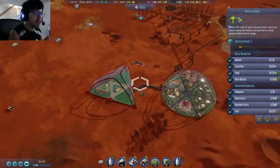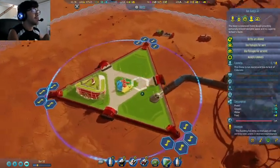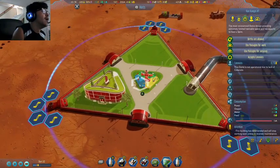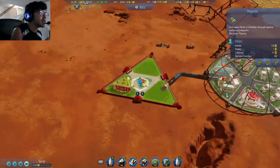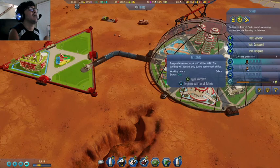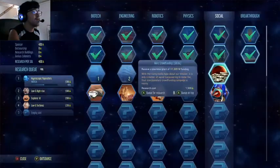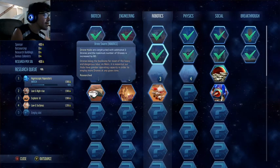Currently we're just using these farms and they're using less water than we need. Are you guys able to fix that? Good — there's one person there and two in school learning. I'm going to shut down the night shift of the school because no one's ever going to go there at night. We got a breakthrough — colonists gain performance during night shifts!